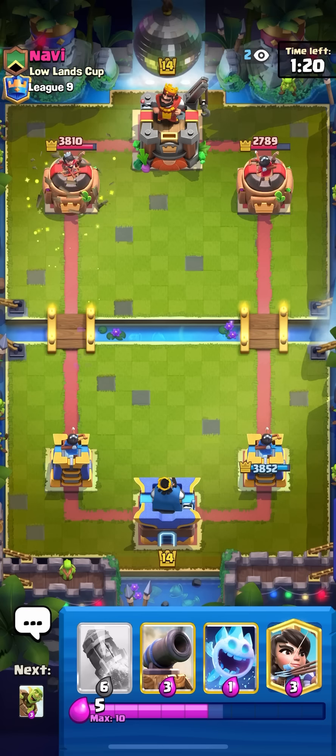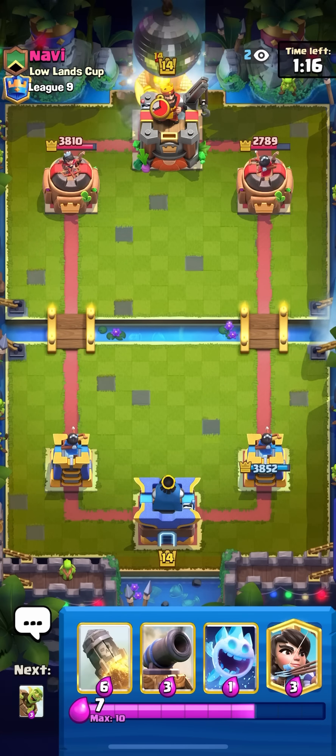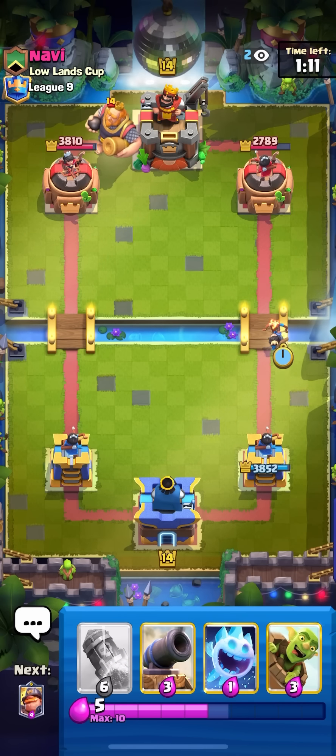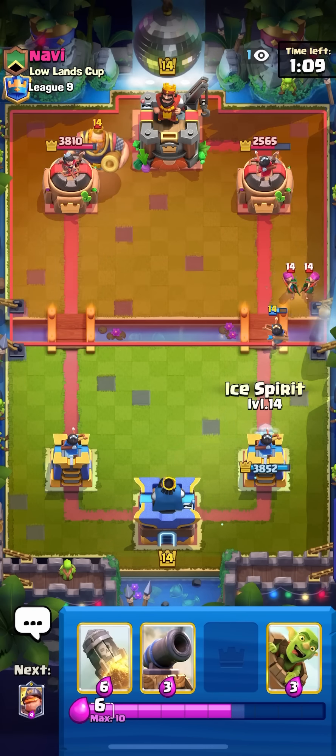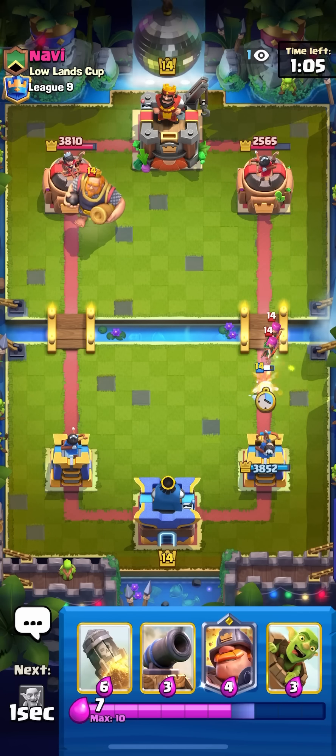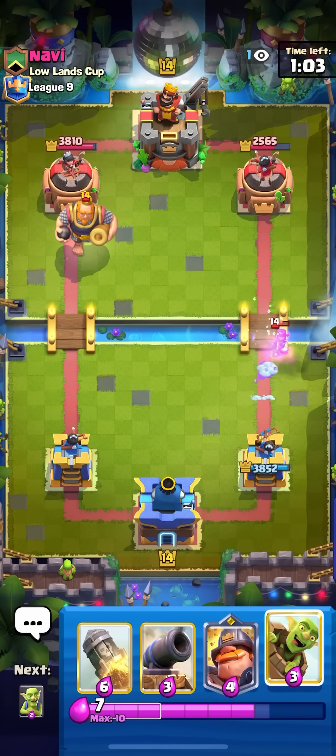This matchup is pretty tough just because he does have monk — having monk with RG is such a hard push for me to stop, just because monk kills my cannon and it tanks for everything forever. Going for princess bridge — he goes for the archers. Just going for my ice spirit like this to fully counter the archers; if you do ice spirit like this you can full counter archers, which is nice.